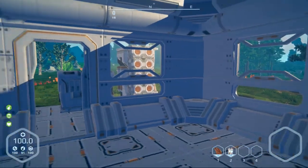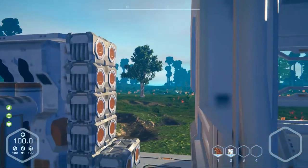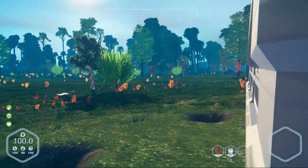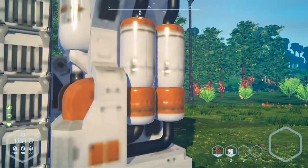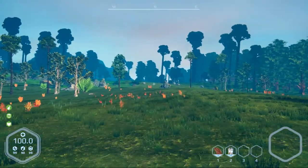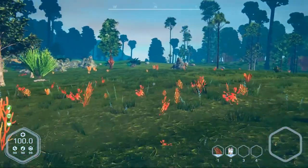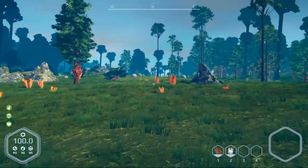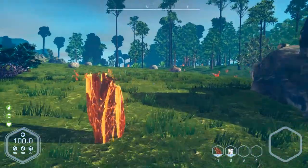Hey everybody, it's BC here and welcome to another episode of Planet Nomads. This is actually the third time I've recorded this episode — I've been having rover trouble, lost three of them. The third one I actually abandoned in the water. What I'm trying to do today is a little bit of exploring because I want to find titanium, aluminum, gold, silver, and xanite. I was going to take the rovers but they're nothing but a pain.